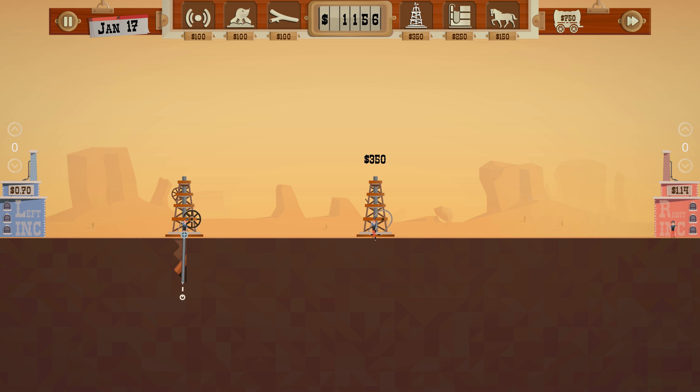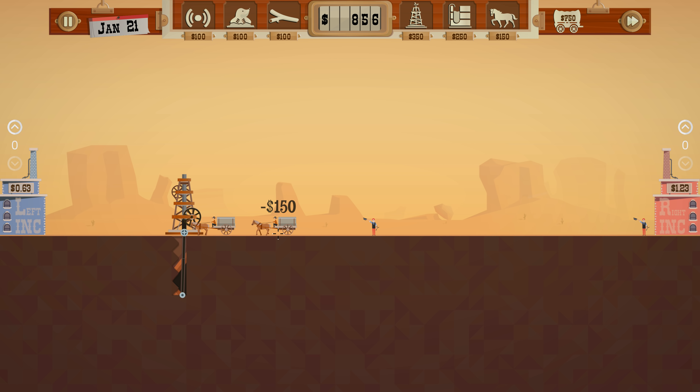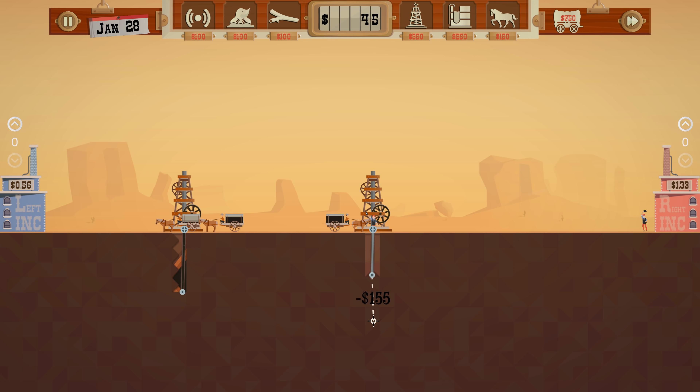Oh, we got two. Let's get one well going first. Wow, that looks good. And we need some horses. Yeah, we might as well get this going. Yeah, there's a great comment about going straight down — I didn't think they were super accurate, but they seem to be very accurate.